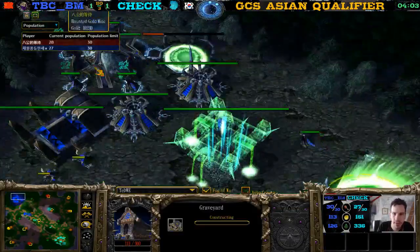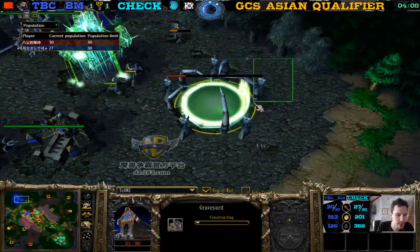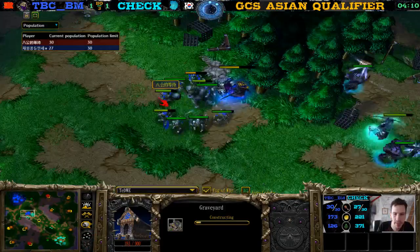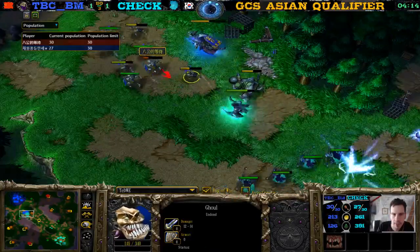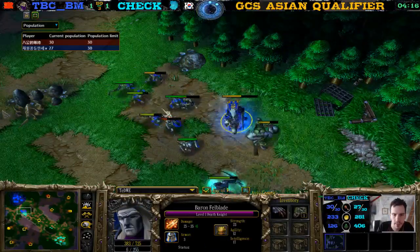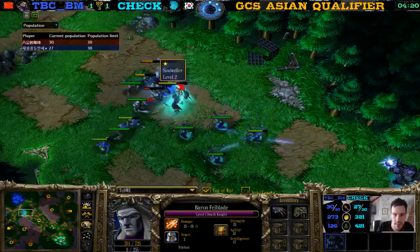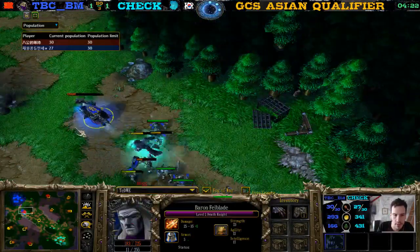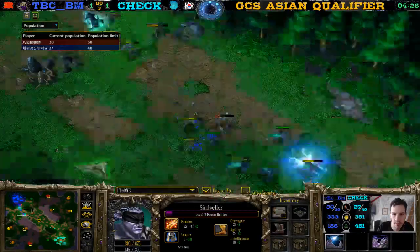There's a Graveyard — interesting placement. I wonder if TBCBM does this more often. If he does, opponents should probably abuse the fact that he builds his Graveyard outside of his base — it can be cancelled. The Demon Hunter is hunting down the Death Knight. He does have Boots — he did buy the Boots. The Archers have to retreat though.